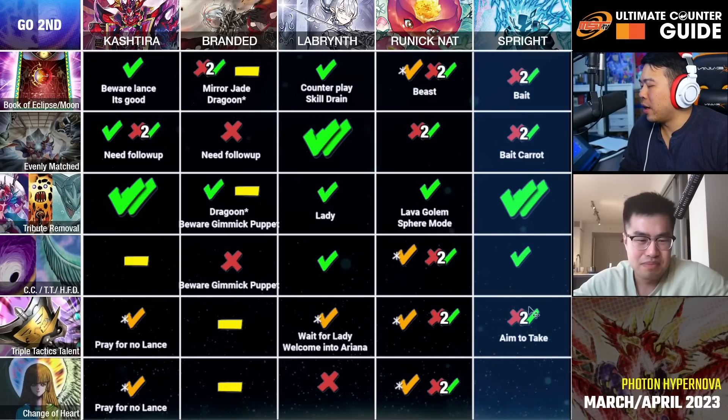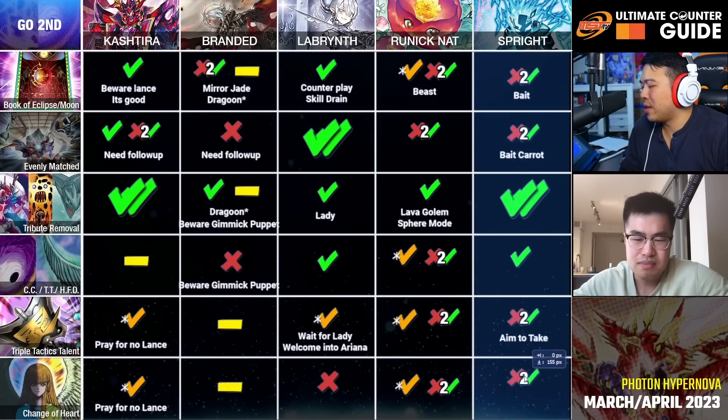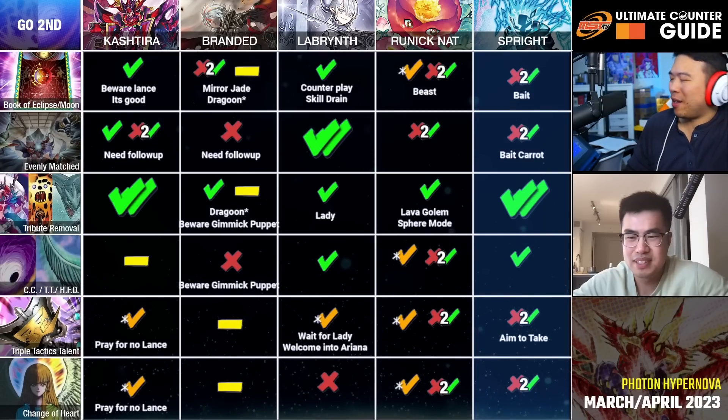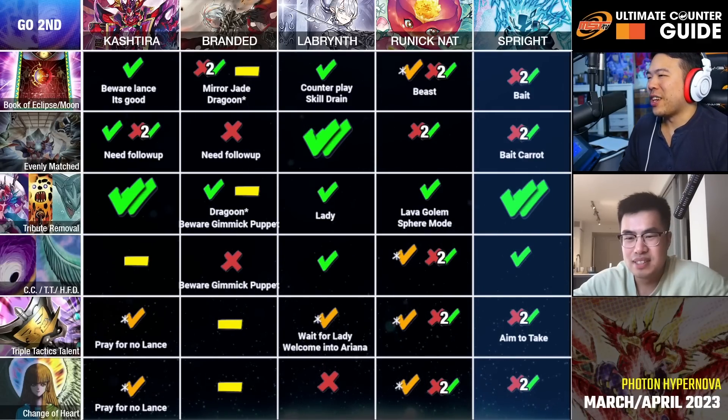Triple Tactics Talent against Sprites — I think it's quite good, but you need something else to pair with it to bait out their effects activating in the first place. Nine times out of ten, probably use the take effect so you can bait out more stuff and push through the board. Nowadays they're playing the Melfi stuff — Double Cross, Herald to negate things, special summoning back with Double Cross. Aiming to take allows you to bait out effects one by one or potentially take a card and make Zeus with your Gigantic or something. Change of Heart is basically in Triple Tactics anyway, so those are kind of the same deal here.